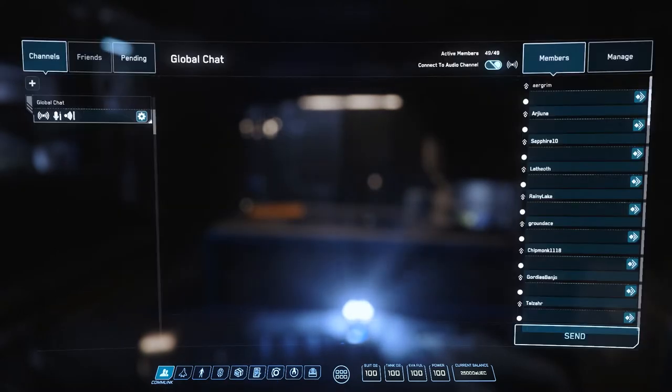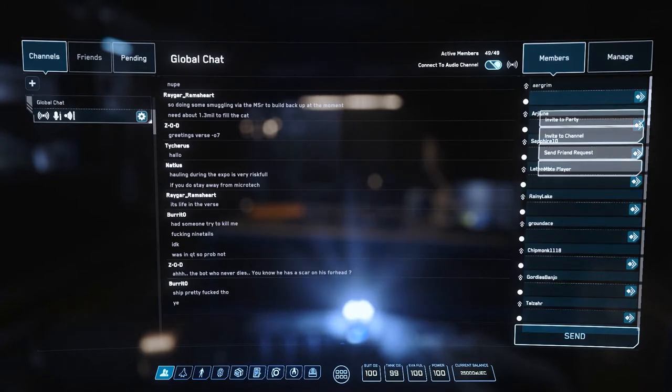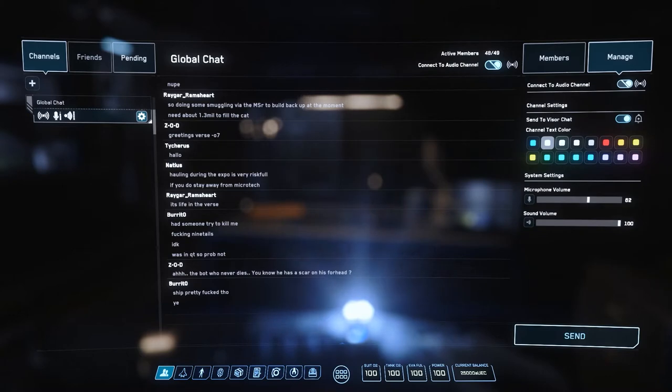First we have Comlink. Aside from a larger chat window, this is where you can see everyone that's in your server and send friend requests, party invites, and mute people. You can also change your chat settings in the top right corner, and at the top left switch between current chat channels, friends lists, and pending requests. Aside from opening Comlink through the MobiGlass, we can also press F11 to directly open it. We will also use Comlink when requesting takeoff and landings, which I will cover later in the video.